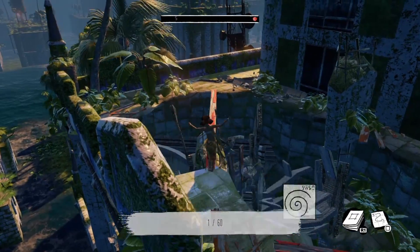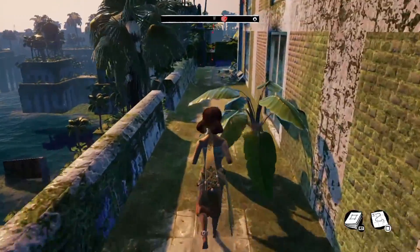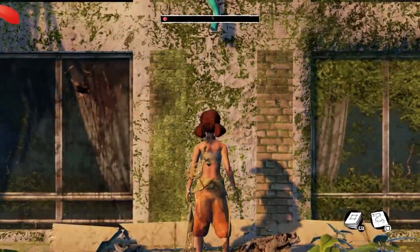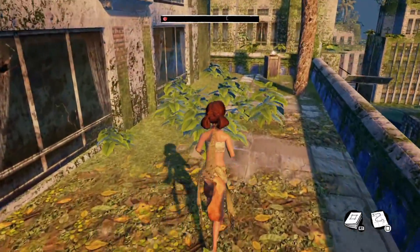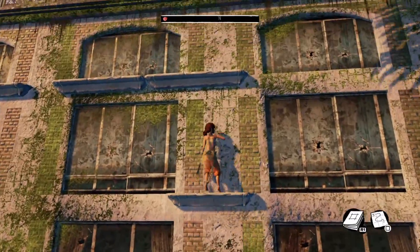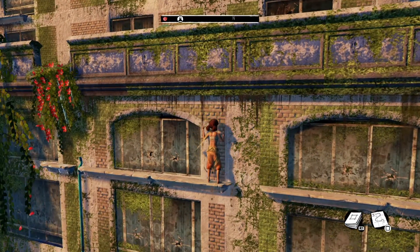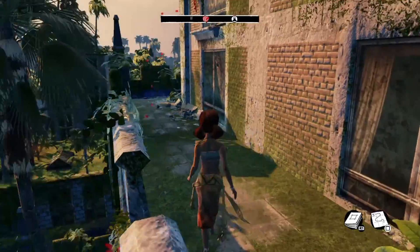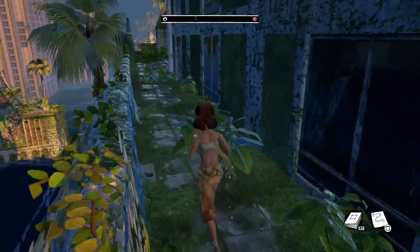There we go, we got one of sixty — I'll keep these in my journal. You get to areas like this where we can climb down and move over. We just explore here. You gotta see there's something flashing over there — another journal. And then we go back up.